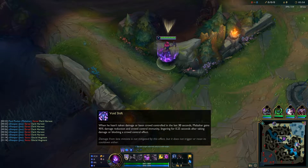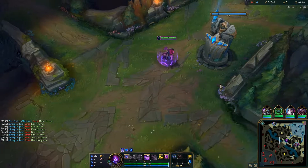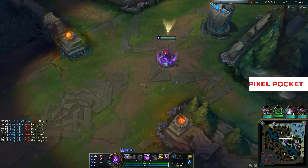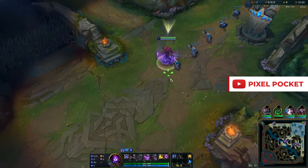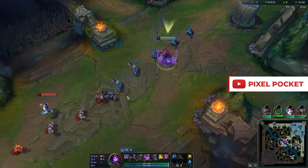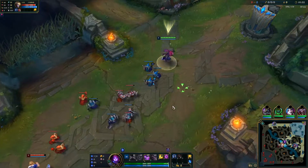First up, we're going to go over Malzahar's abilities and his passive, so you can get a really good grip on exactly what Malzahar is and what he can do. Malzahar's passive is Void Shift, which gives him a spell shield if he hasn't taken any damage from non-minions or crowd control in the last 30, 24, 18, or 12 seconds based on his level.